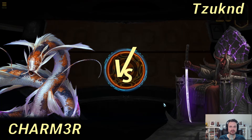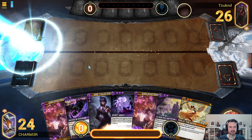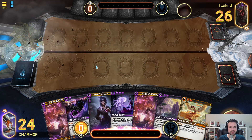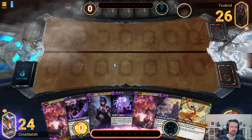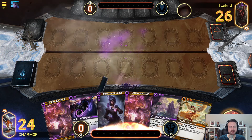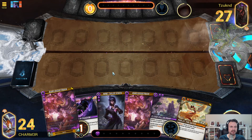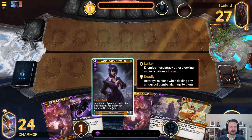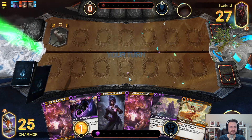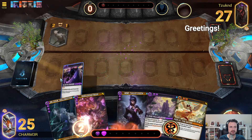We're going to go to game number two, and see if we can make things go a little bit better this time around. I like where a lot of this stuff leads in theory. Let's start by getting rid of this. These Boogeymen are very cheeky with a Vixen, but we obviously don't need to keep them in our openers.